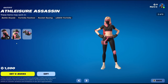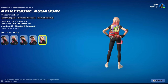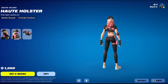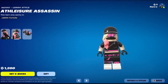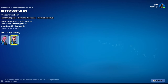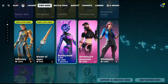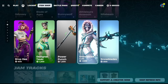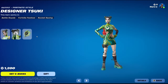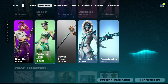Athleisure Assassin — kind of reminds me of Jackie. Got Hort Holster — that's a good Lego. We've got Night Beam, the default, and the no-glow style. Lumicore Red — we've seen these before, of course. Snow Strike, Snow Blades. Designer Suki. Drop D, Drop D. Power Punch.